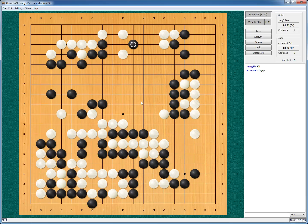What about this move? He connects, I atari, nothing happens. I play here, he connects — bad move. I will just connect my stones. So this was a successful reduction. Now to reduce this.